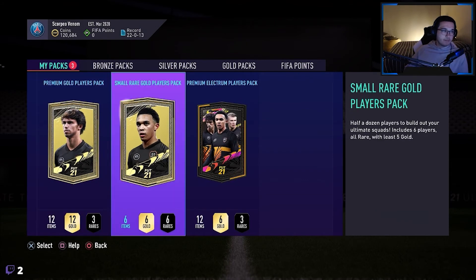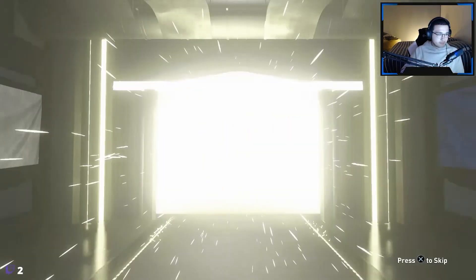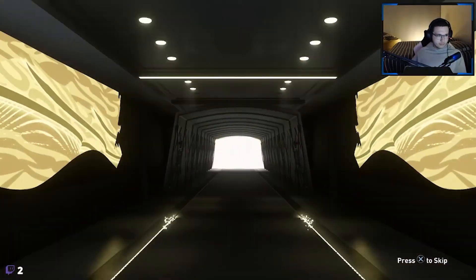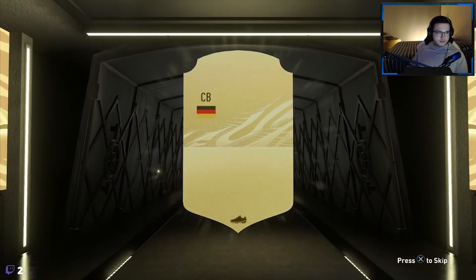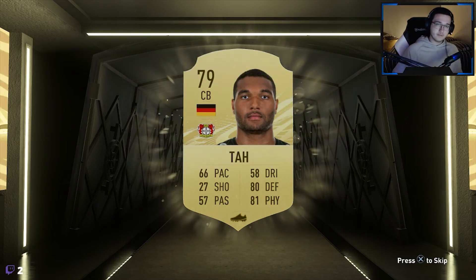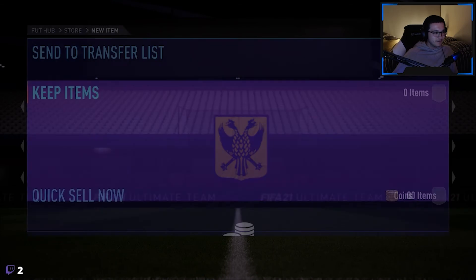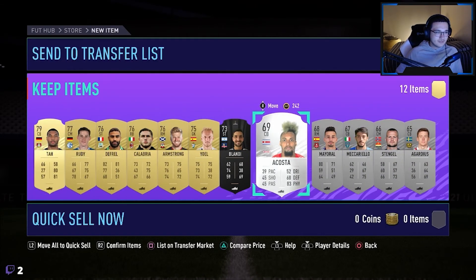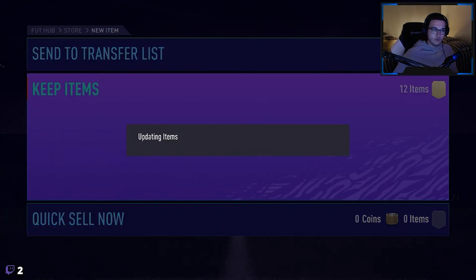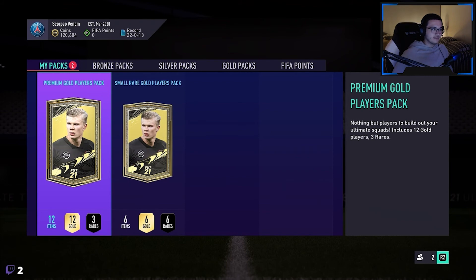Now three gold player packs to go - opening the premium election player pack first, then the premium gold player pack, then the small rare gold player pack to end. Again, just some nice players, that's all I wanted. I think this was a board - it wasn't a board actually. Which is a rare gold - Jonathan Thar. Although they killed his pace from last year, he had really decent pace last year, this year only 66. Not going to be using him in the squad because we have better players. Not a bad pack again, just some fodder for the SBCs eventually. Thar is always a good player for the SBCs.